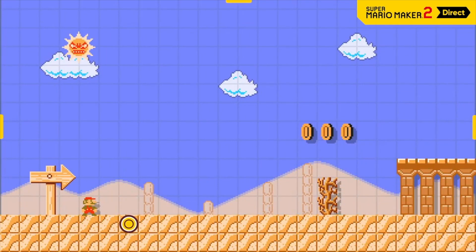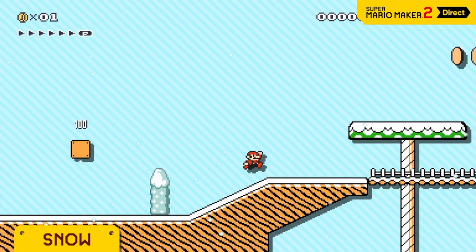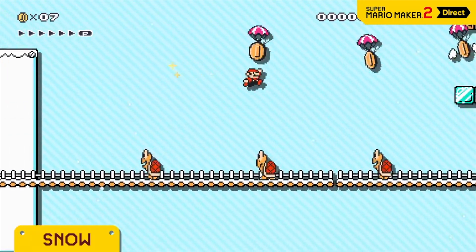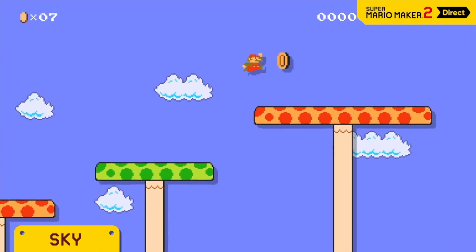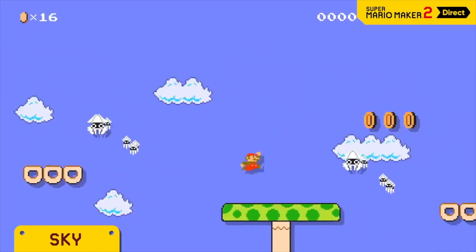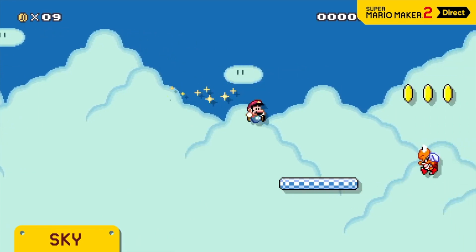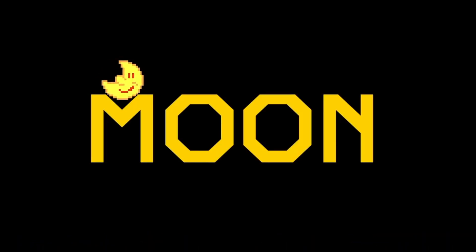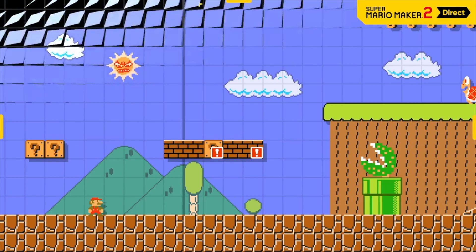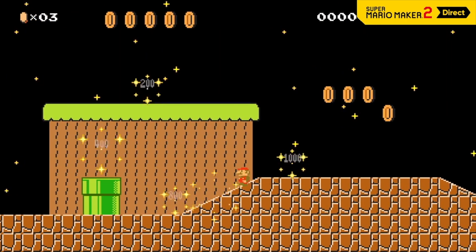New sequel, new course themes: Desert, Snow, Forest, and Sky. There's new music too, written by veteran Super Mario composer Koji Kondo — who else could capture the classic sound of the Super Mario series? There's also a new course part that makes these themes even more fun: the moon. Tap this icon and day becomes night. If you hit the Angry Sun, Mario will lose a life, but if you hit the moon, you'll wipe out a screen full of enemies.